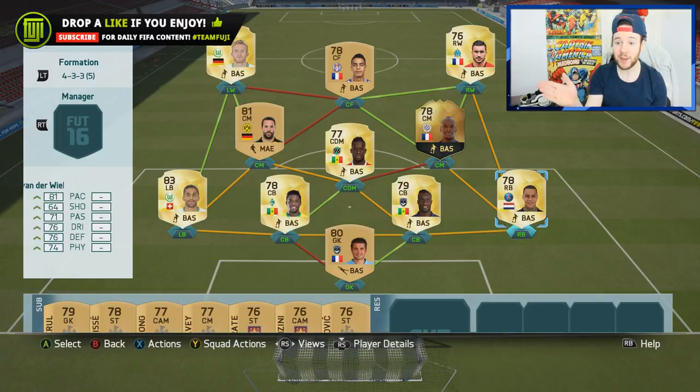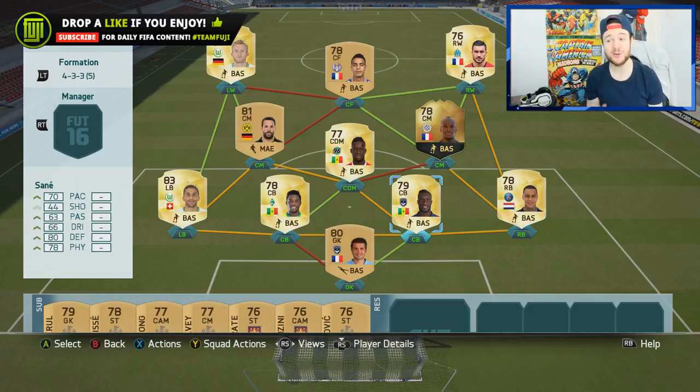In goal we have Carasso. At right back we have Vanderbilt — he's got himself that inform which is obviously a little better, but you can get away with the non-informed version. He's very good on the ball. We've got two Sanés in the side — I was confused which was better, but came to realize the one getting loads of tackles was the center back. He doesn't have much pace but he's actually decent.